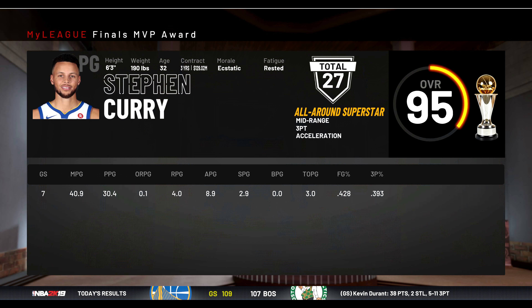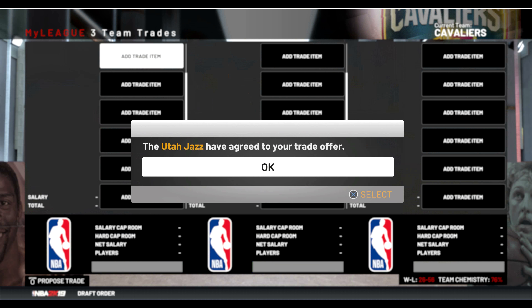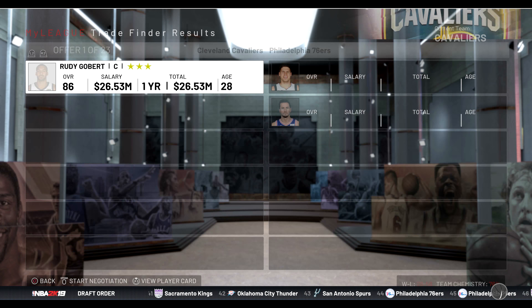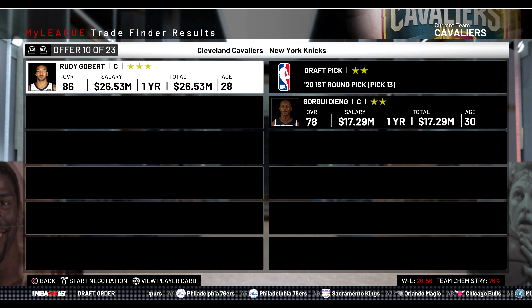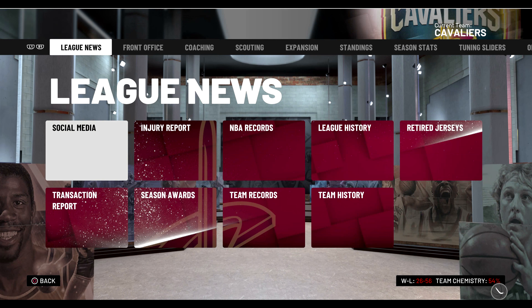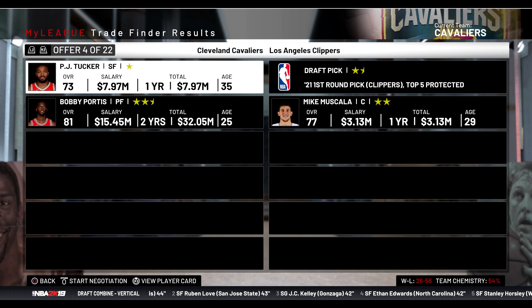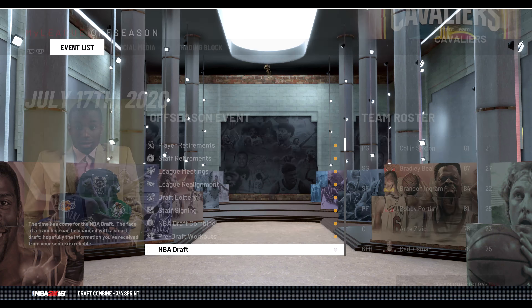Warriors win the finals. Now at the third and final offseason - we're going to trade for Rudy Gobert, getting rid of Julius Randle. Let me see if I can make one more trade: I could get Clint Capella and PJ Tucker instead, and we're going to do that to be different and save a slight bit of cash. I could also potentially trade PJ Tucker or Bobby Portis for somebody but I don't see anyone I really want.